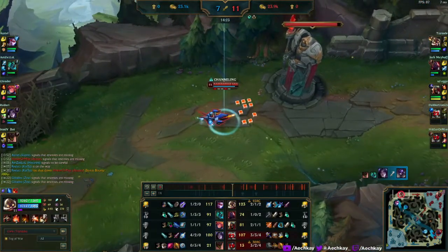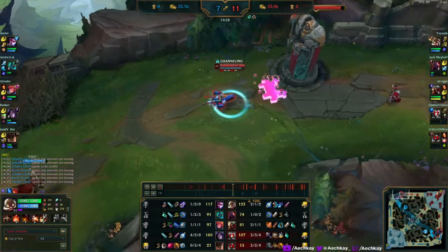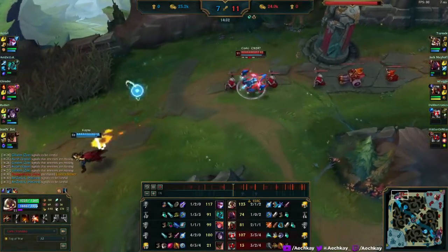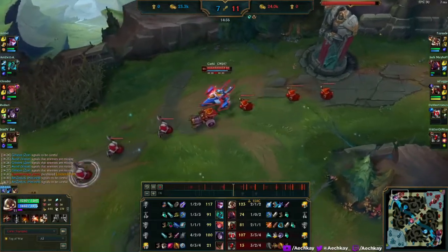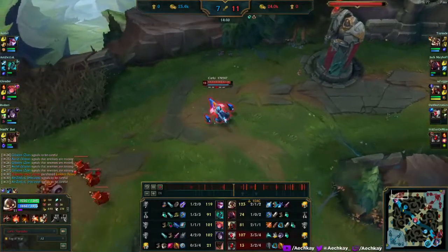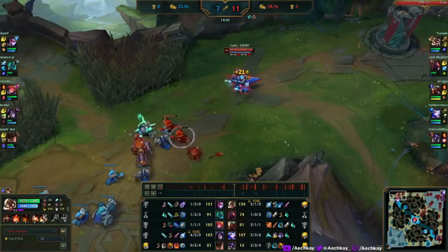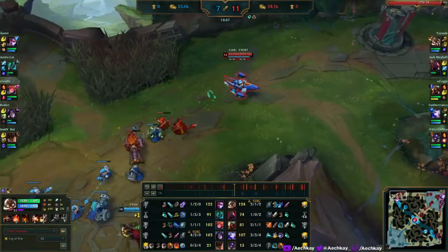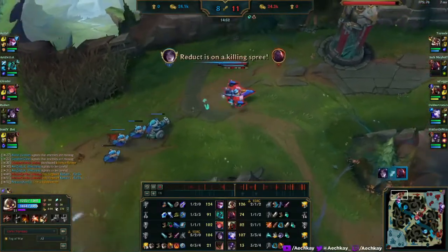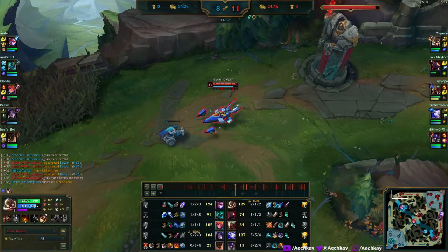Something's going on in bot lane — I think bot lane just ints. Sion dies too. One rocket did like 200-300 damage to Vayne and makes her back off. But yeah, all you need to do is farm, wait for package, farm some more, wait for package again. It's actually really really chill.